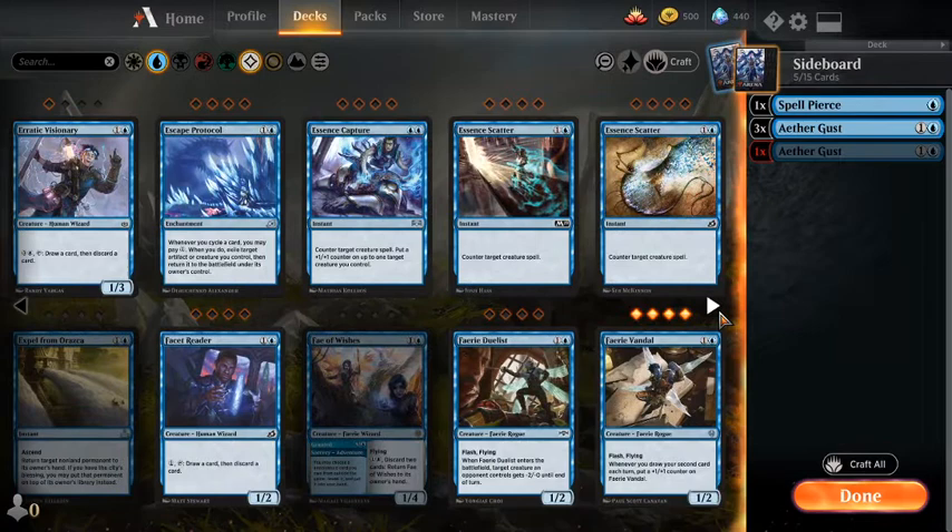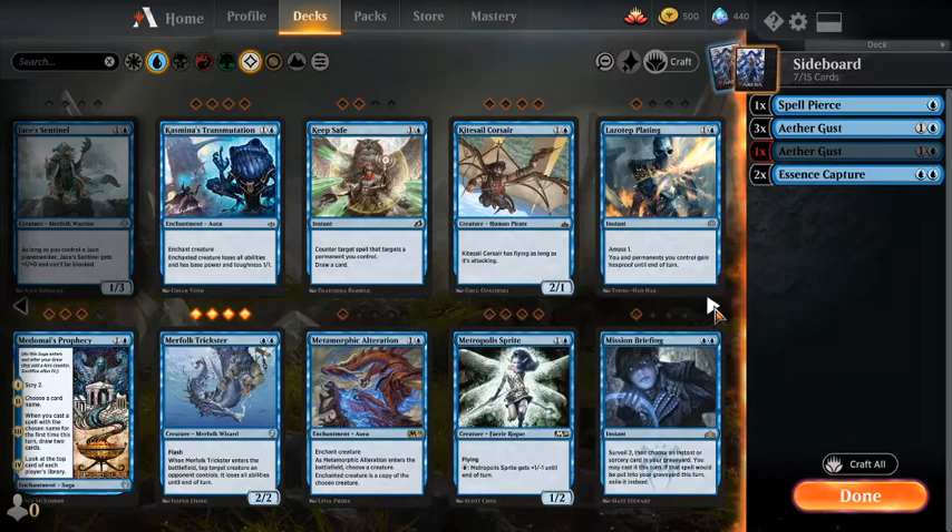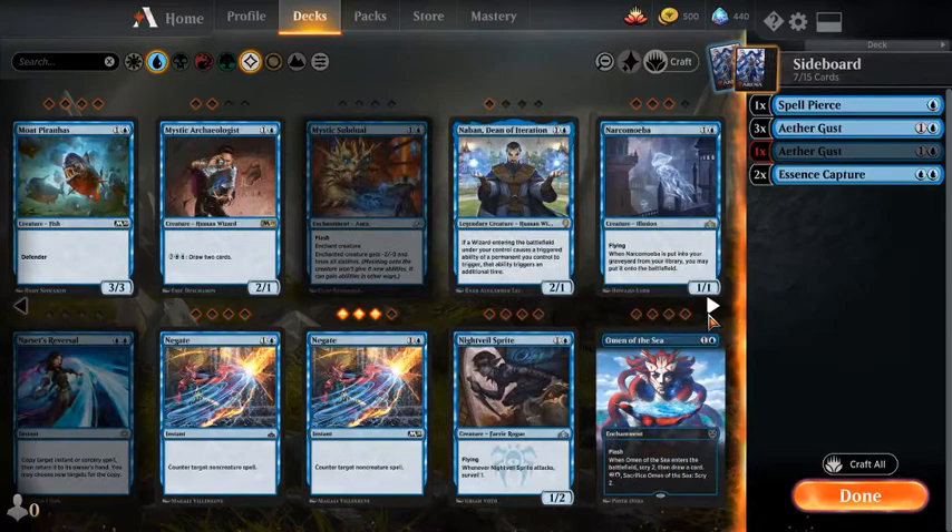Essence Capture is honestly a really good card. Two Essence Capture — none of this is final, this is just first passes. I don't think this is the kind of deck where we want the fourth Negate. We're much more focused on trying to get our card advantage and stop the creatures, more importantly.